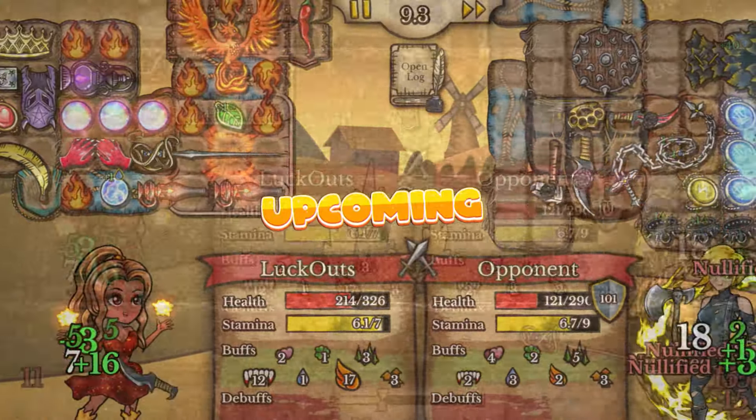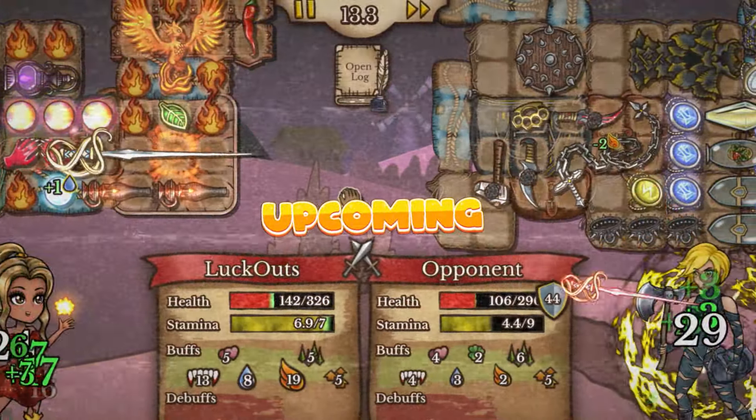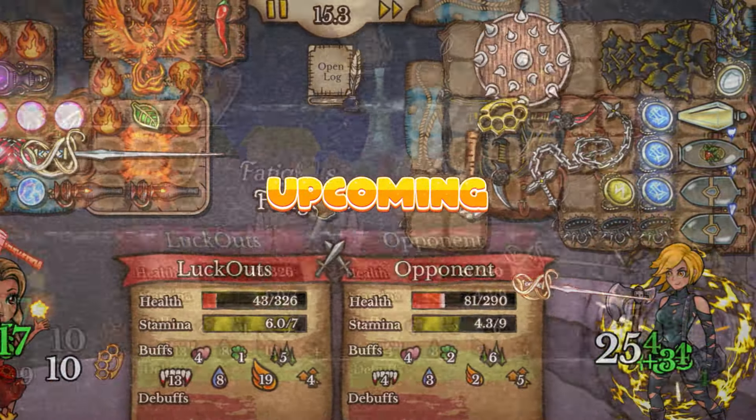We're basically just becoming super unkillable here. As we scale up our damage, we heal back up and get that vulnerability again. Check this run out and let me know what you think of this build.